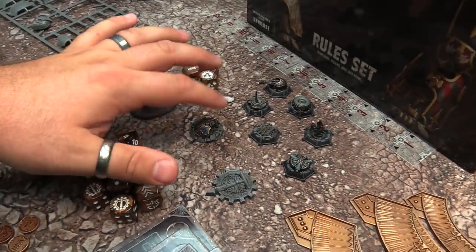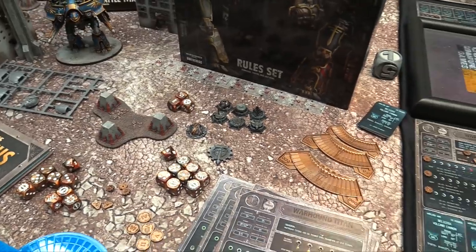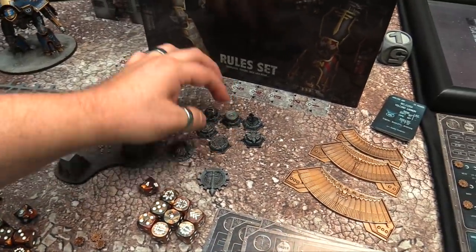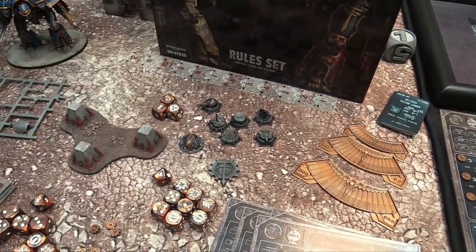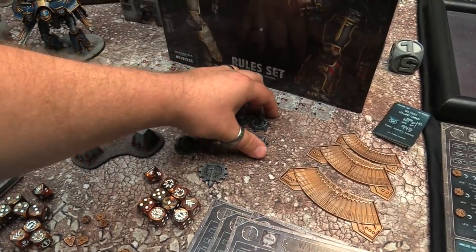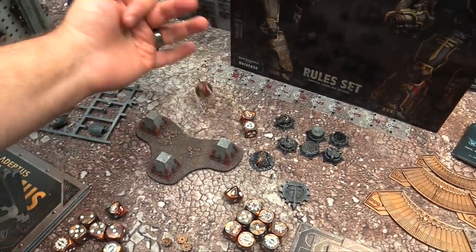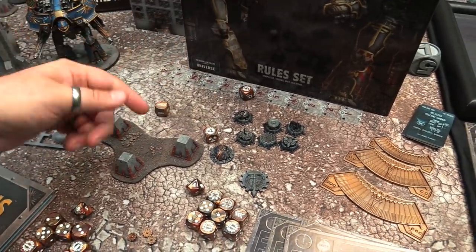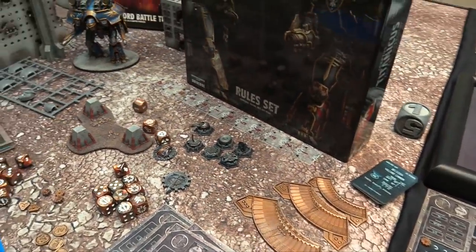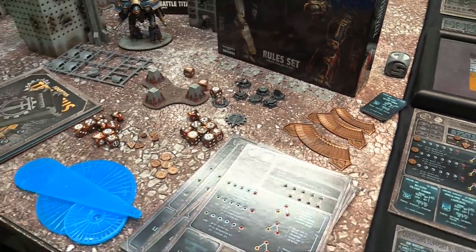Other plastic accessories: you get a strategic objective marker, which is a downed titan head, the first player marker for who goes first, and six strategic assets. These are used in matched play or open play, or determined during a narrative game, to buy additional advantages. Some have models on the table that can be attacked. Your apocalypse launcher, power relay, forward shield enhancer, or macro cannon are all things you can spend strategy points on. During an average game you'll have three strategy points, at skirmish level two. You also get a location die for rolling where you hit once void shields are down, a scatter die for blast weapons, and a handy 12-inch measuring ruler.